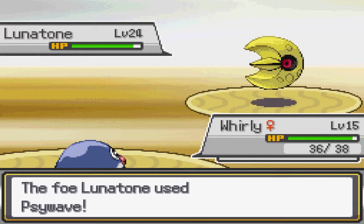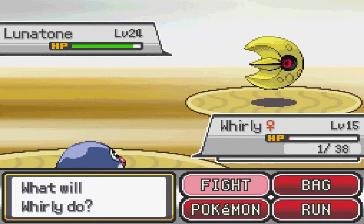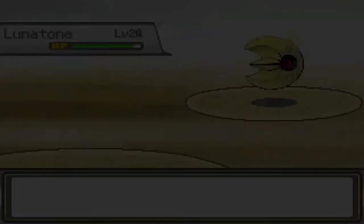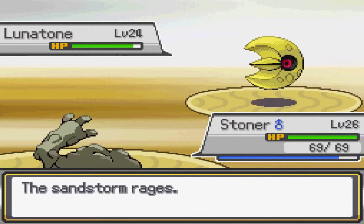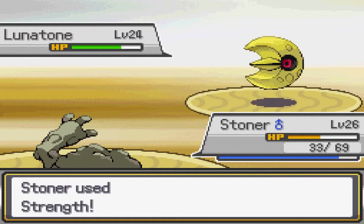I missed, and now I'm gonna die because of the sandstorm. I'm definitely gonna have to do some leveling up. Let's try hypnosis again. Okay, there we go — I'm dead. I had to test the waters, just to see how far he could go. And the answer is not far. There's not even anything I can do right now. I'm just gonna have to let him slowly kill me. Of course he put Stoner to sleep. Embargo? I didn't want to use items anyway.